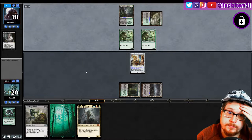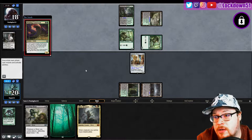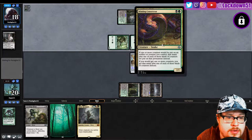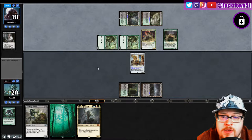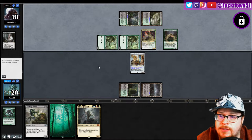They didn't hit a land drop so they can just play a four-drop. They're doing Winding Constrictor — forget how you work again. Yeah, okay, we should be seeing a Walking Ballista coming up here too. Pretty gnarly start from the opponent.